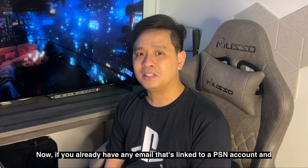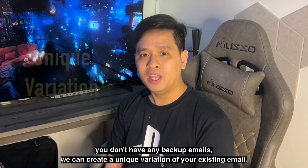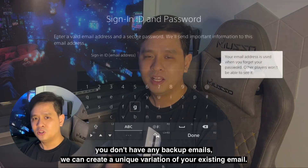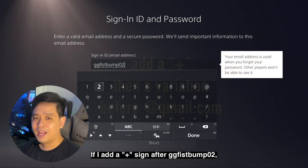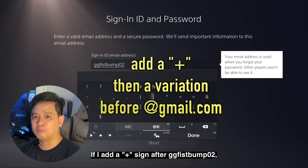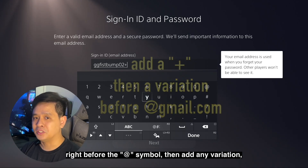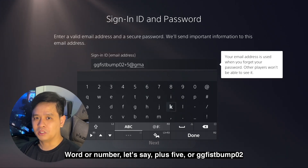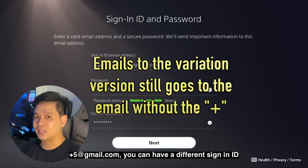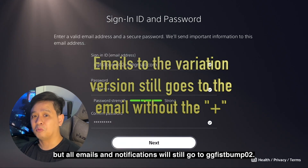Now if you already have an email that's linked to a PSN account and you don't have any backup emails, we can create a unique variation of your existing email. So let's say my email is ggfismom02 at gmail.com — if I add a plus sign after ggfismom02 right before the at symbol, then add any variation, word or number, let's say plus 5, so ggfismom02+5 at gmail.com, you can have a different sign-in ID but all emails and notifications will still go to ggfismom02.